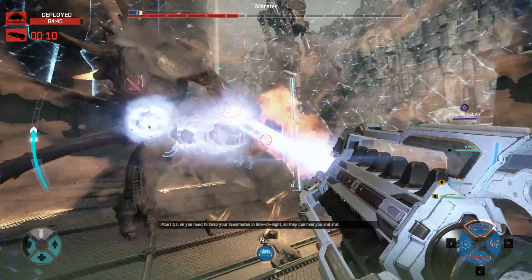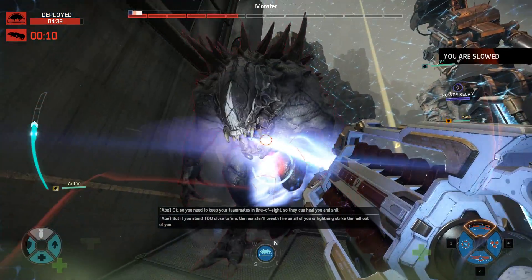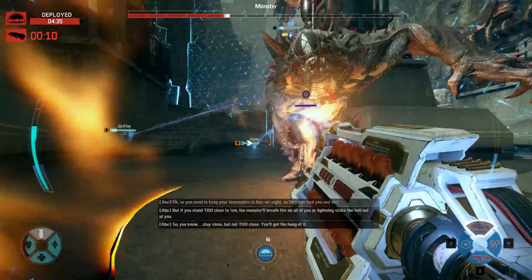You need to keep your teammates in line of sight so they can heal you and stuff. And if you stand too close to them, the monster will breathe fire on all of you or lightning strike the hell out of you. So, stay close — but not too close.